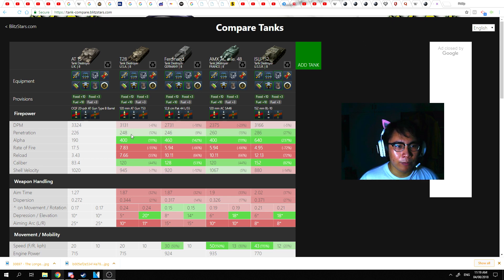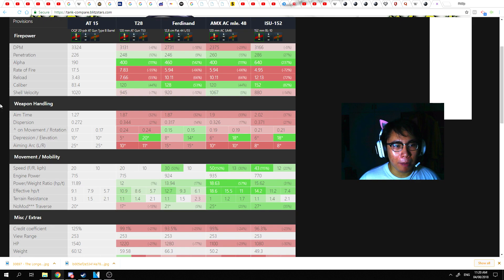Where the AT15 excels is in DPM, rate of fire, and reload — at only 3.43 seconds, that's the fastest reload time of any tier 8 tank destroyer. However, the alpha and penetration drag it down, though it should have enough penetration to go through most tanks frontally including the KV-4 and IS-3. Shell velocity is also slightly faster than its counterparts except the AMX M4 mle. 48. Weapon handling — aim time, dispersion, and accuracy on the move — is where the AT15 really shines, better than its counterparts except the Ferdinand.